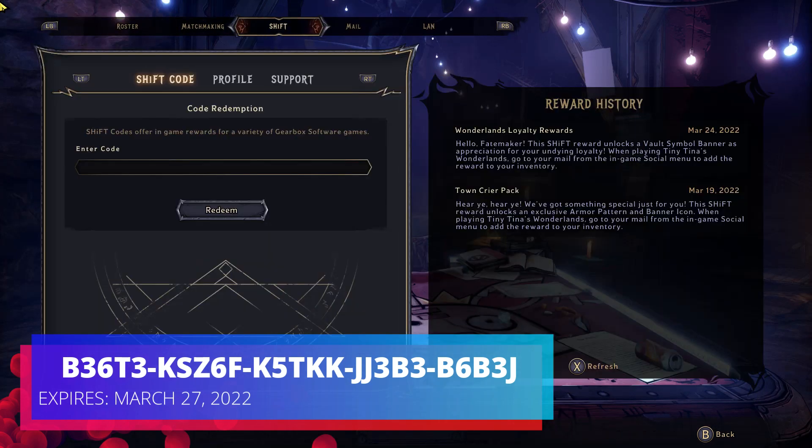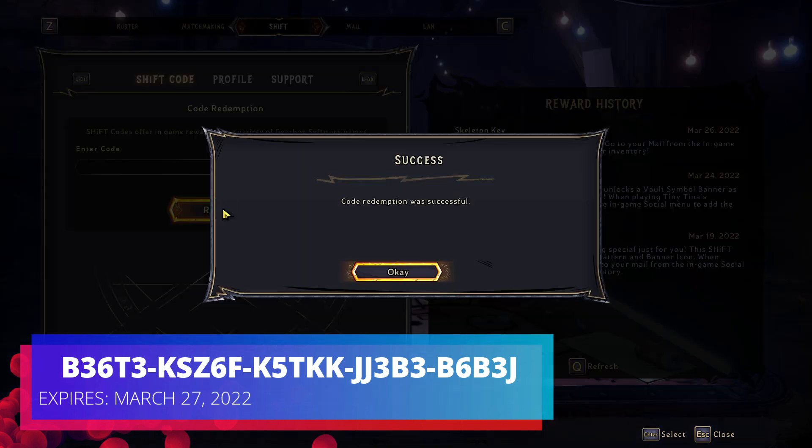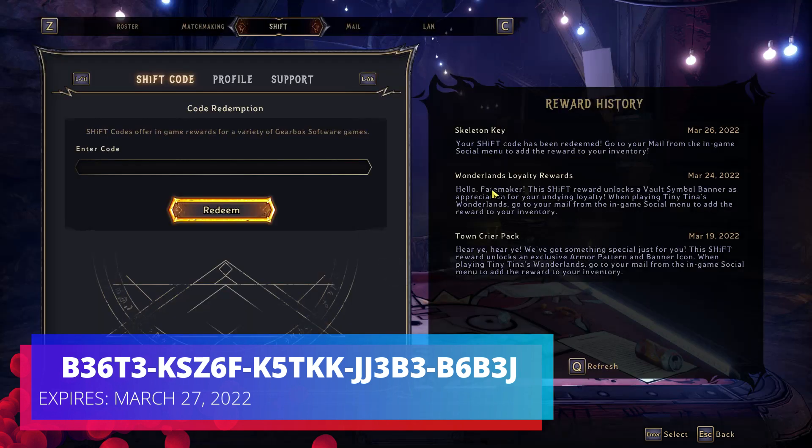The other way is in-game: hit Social, same thing, go all the way over to Shift, type in your code, and boom, hit Redeem. After that you'll notice it says successful, hit OK.